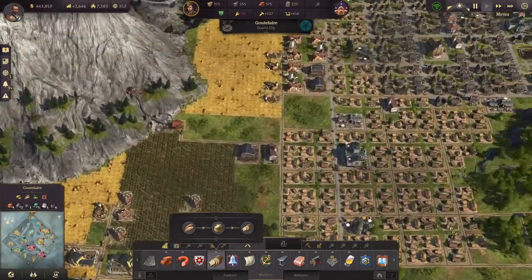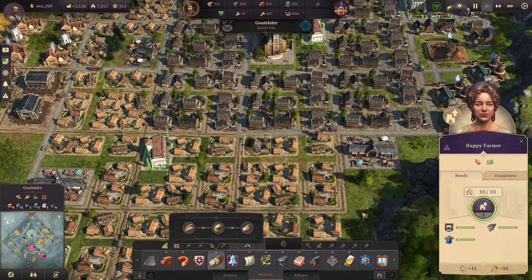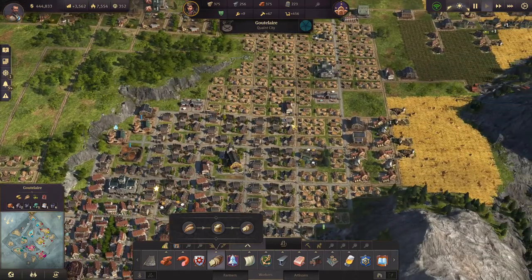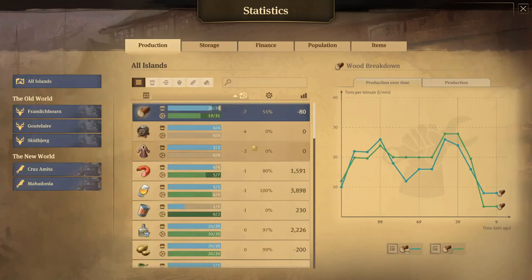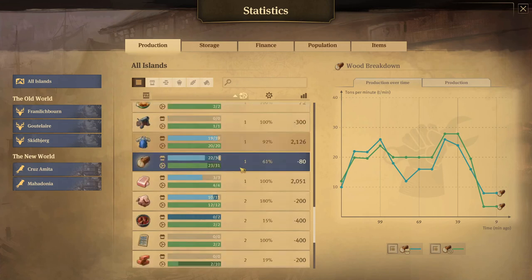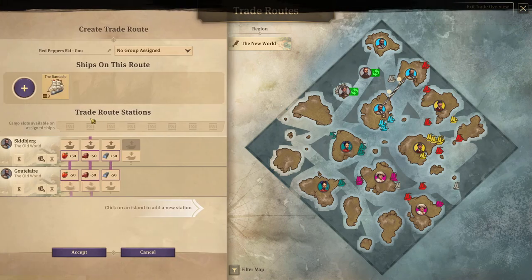Now we need more workers and because I don't want to add even more buildings and prefer to stabilize the population on the island, I would just downgrade some houses. Now this looks fine. Let's take a look at the global production and see what's lacking. We are still lacking beer globally. Grain production is now fine.